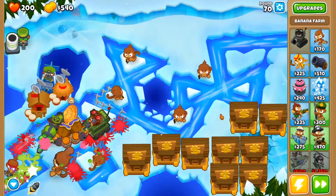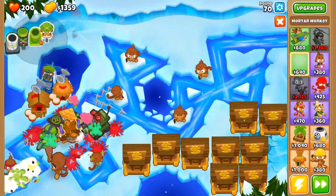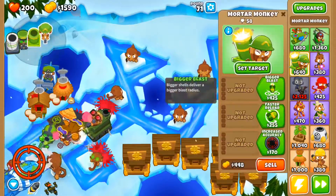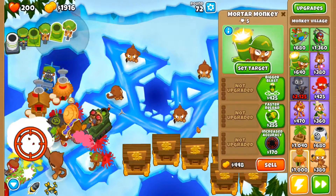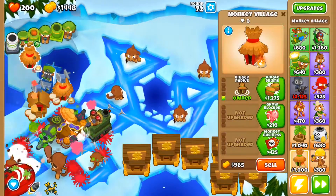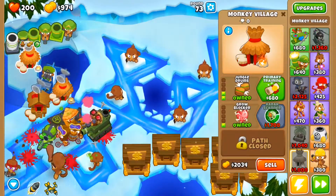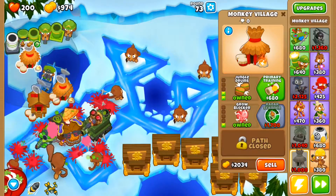Now that we have all of these banks I'm gonna get my Mortar sorted — two of them going right there and another one right there. Get Better Bombs — does he have it? Yes. Let's get Jungle Drums and also Radar Scanner so they can hit anything like the Purple Bloons and everything.